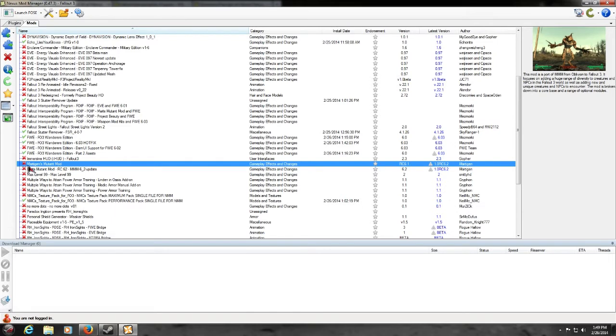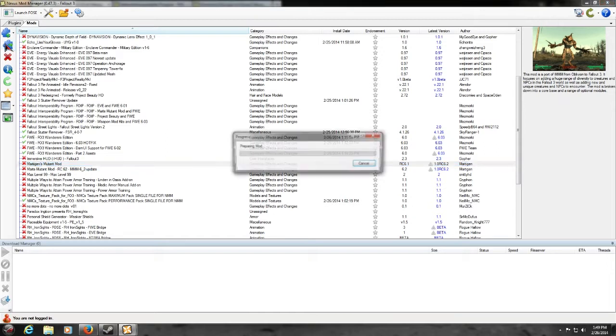First, go to Mart's Mutant Mod, the original one, the 1RC 6.1, and activate the selected mod. This one takes a little bit of time — not nearly as long as NMC's — but it does take a little bit because it's got a decent amount of stuff: several hundred skins it needs to load up, and variants for our creatures along with all of its possible settings. We'll come back once it's about done.